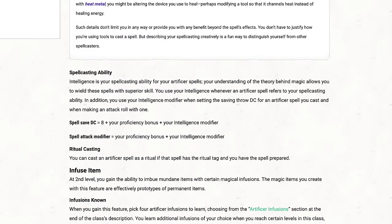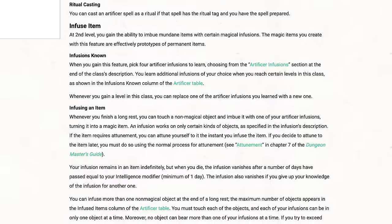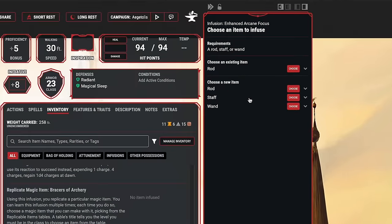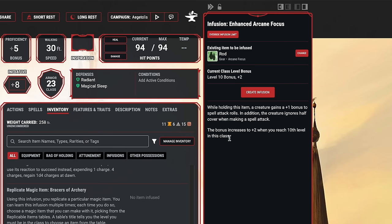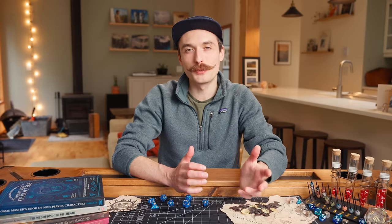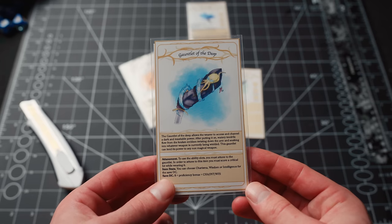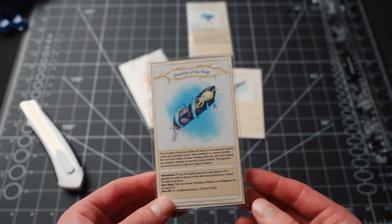I'm playing an artificer in my current campaign and have really enjoyed the modularity of the class. I think it's really fun being able to change out the infusions on a long rest and come up with interesting combos. I wanted to give all of my players a taste of this modularity, especially those playing classes where there aren't many options to change abilities out on a long rest. Providing them with an item with a limited number of options felt like an easy way to introduce them to it without overwhelming them.